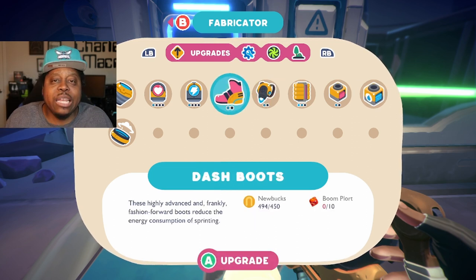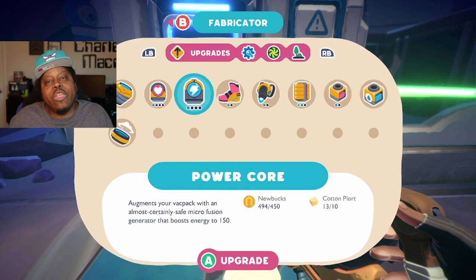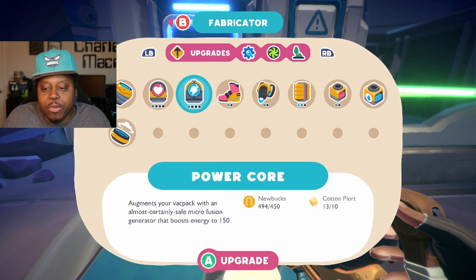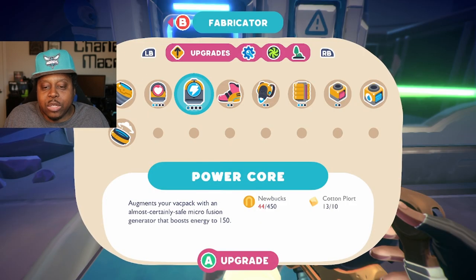I gotta clear it out. Many games load the area when you get there, but most of the time they'll reset the area. This game specifically, when you go to sleep it'll usually reset the area, but not in this case. I'm gonna go ahead and unlock the heart module. I would do the power core too but we don't have enough — we may make a quick sale to get 450.